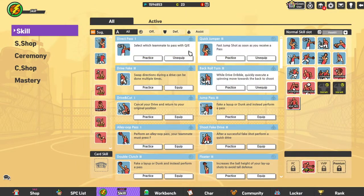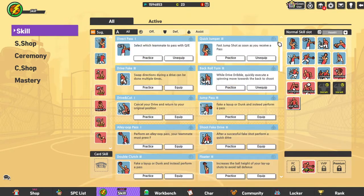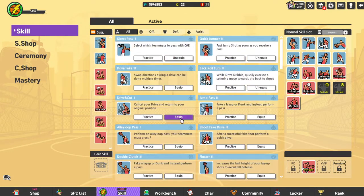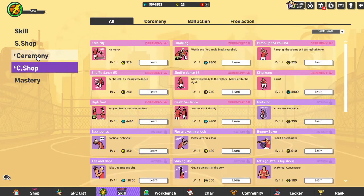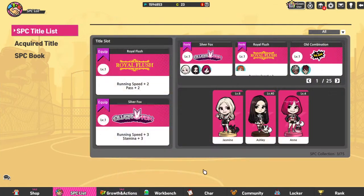I don't like that when you equip something, the equipped items turn white and the ones that aren't equipped don't light up — it feels kind of weird, maybe it's just me. But the new UI does look pretty good; it looks more pleasing to the eye.